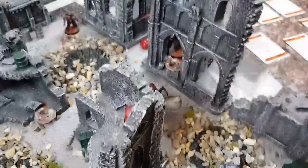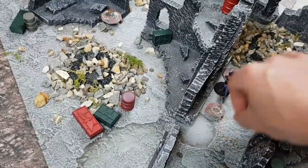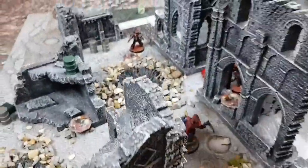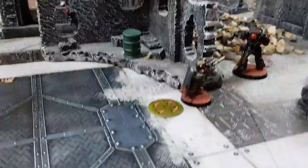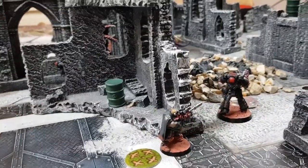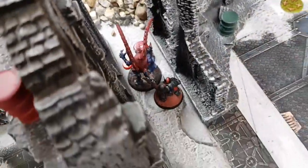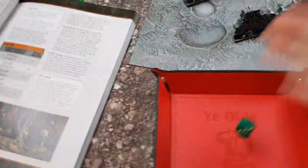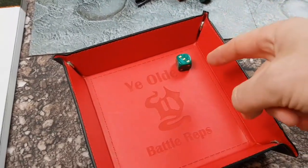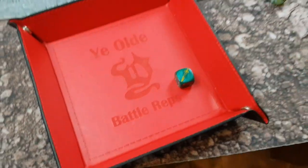Ready models still — this Termagant fires at the leader, needs a six. Nope. The other ready model is the sniper but he can't see anyone from his position — he can't fire. Next up is the Reaver with his heavy bolt pistol — hits on threes. Hits. Wounds on a four — doesn't wound, so I spend a command point to reroll. Wounds. Five-plus save on the Lictor — saves. Lictor survives. I wanted him to survive to fight in combat.